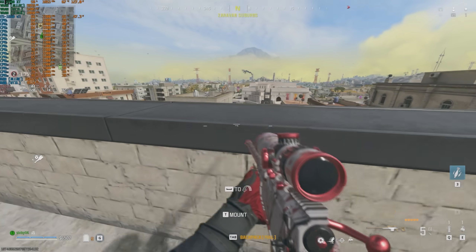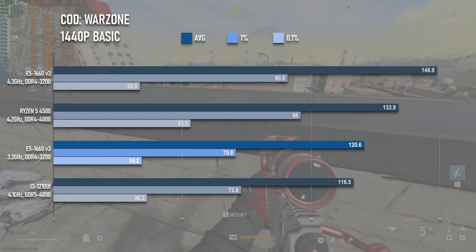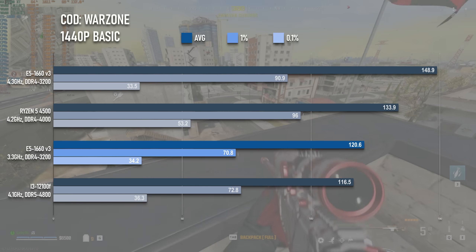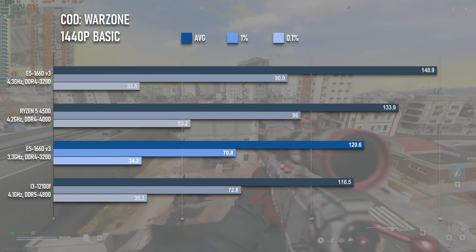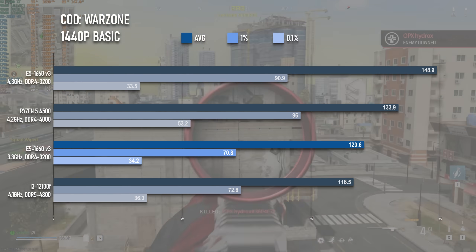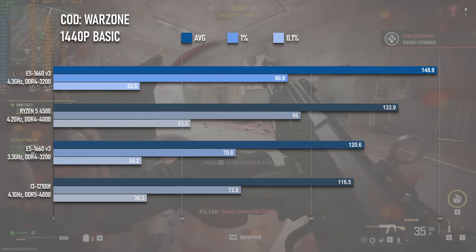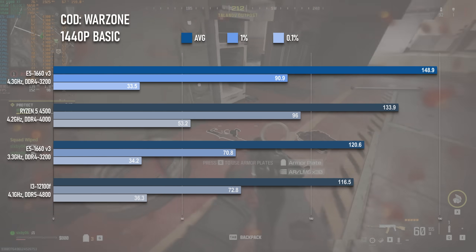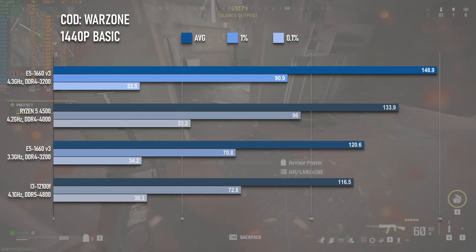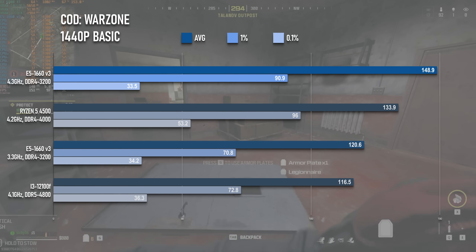The DX12 results start off strong. At stock settings, Warzone sees averages of about 120 fps with lows of 70, sitting right between the Ryzen 4500 and the i3. Not bad, but we can do way better. At 4.3 GHz, the average climbs to 149 — almost 25% improved from the 3.3 GHz results. 1% lows also benefit by about the same amount, only dropping to 90 fps.